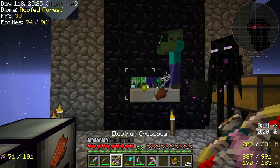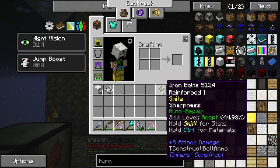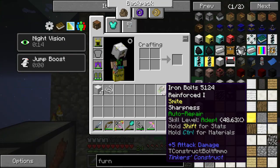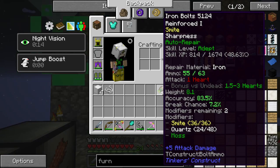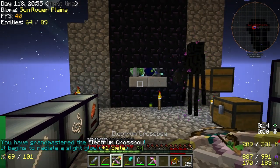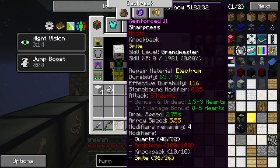It's honestly really nice, because not only can I shoot — and the reason I can keep continuously shooting is because it's got auto repair. It actually automatically levels itself, just like the crossbow. You grandmastered the Electrium with the crossbow, so it's got Smite now.